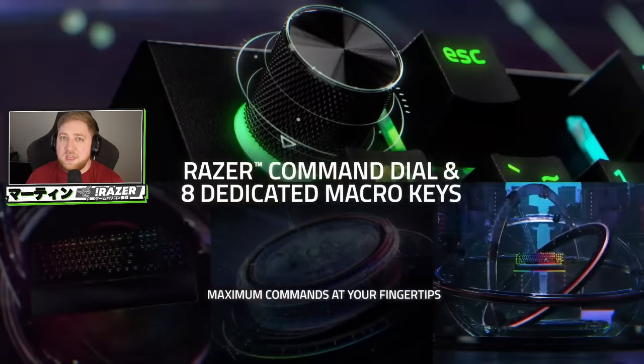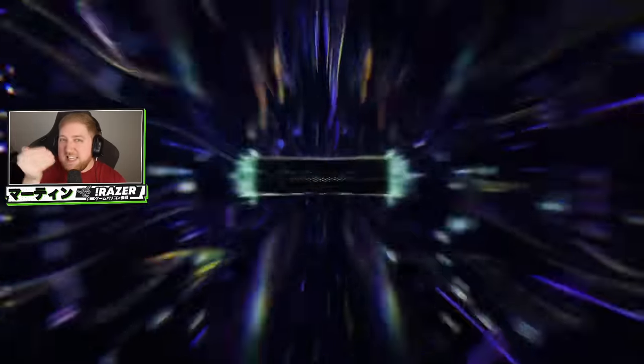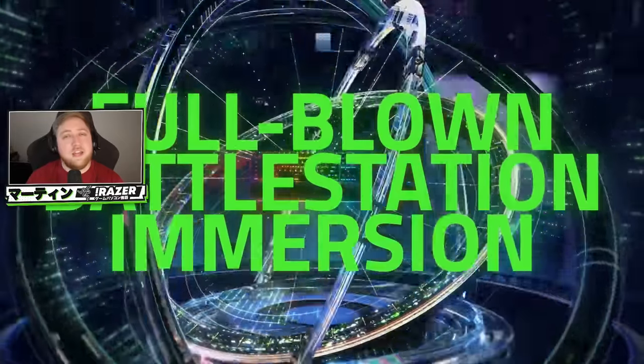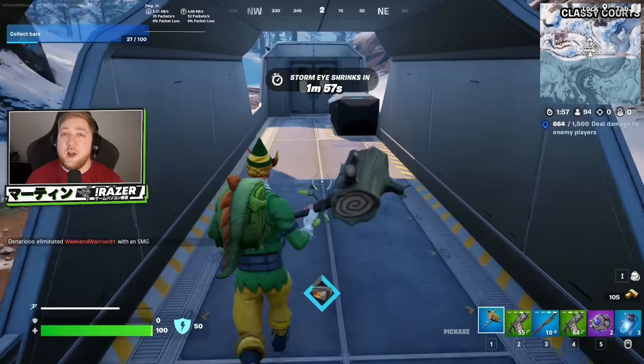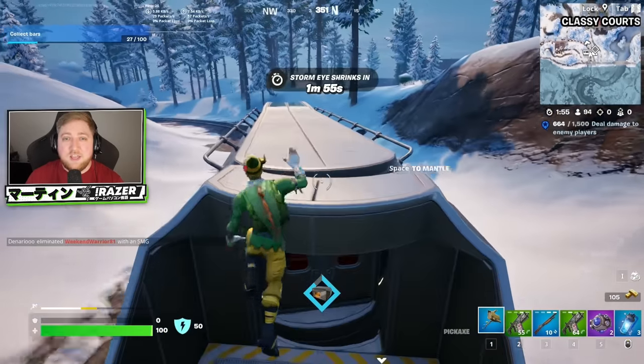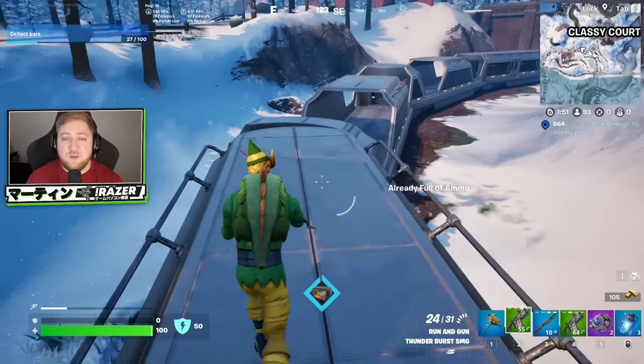Macro keys are a big thing for the Black Widows, and they are back. In addition to that, there are some sneaky ones on the very side of the keyboard as well. And of course, it's not Razer unless there's RGB. They're on the keyboard as you would expect, but they are also around the wrist rest. So if that takes your fancy, feel free to check out the link in the description.